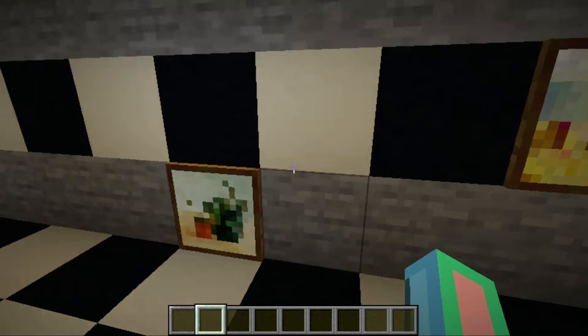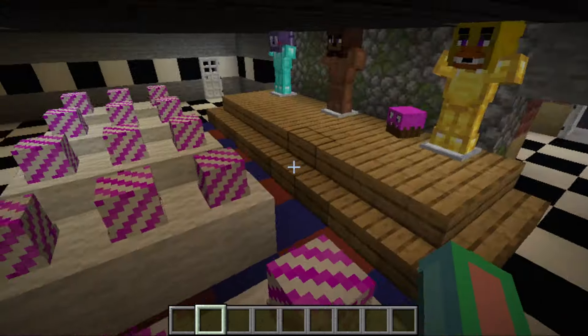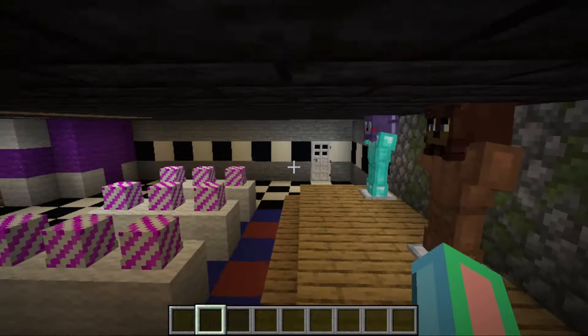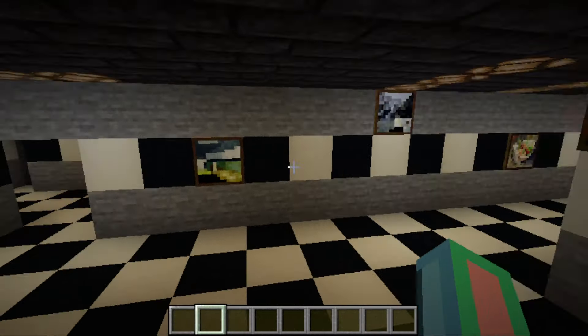If I do make a part 2, I'll probably use some of this item frame area and add some paper or something, maybe get rid of the middle one. But besides that, that's been my FNAF 1 in Minecraft creative mode.